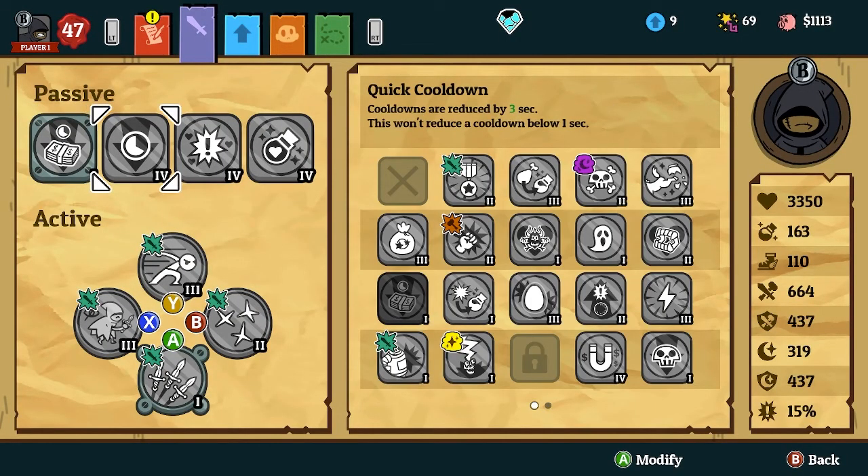So first of all, the passives are gonna be quick cooldown, crit cleric, and magic life. Quick cooldown can be acquired from the shop vendor, crit cleric can also be acquired from a shop vendor, and same with magic life. It's gonna be a late game build since you're gonna need all these shop things. There's another variation of it, but I'll go into that afterwards.